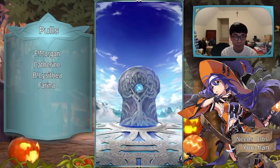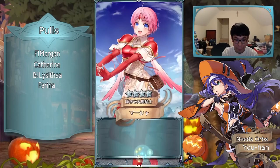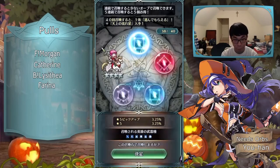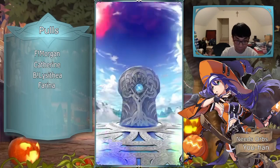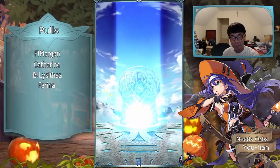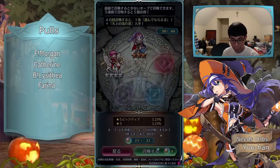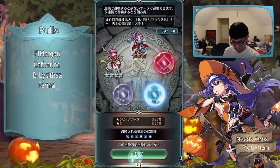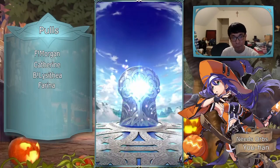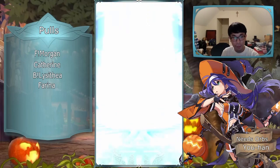That new captain skill actually really helps my play style, so I'll be able to give DC to Lyn, Young Mia, and OG Mia without wasting a slot for it. Kind of looking forward to it.